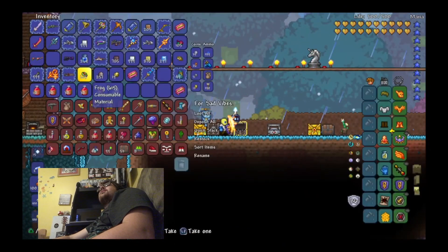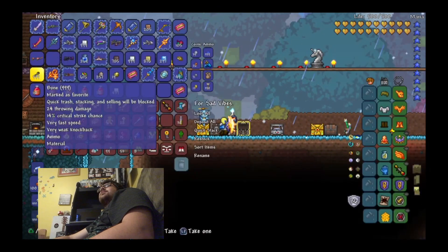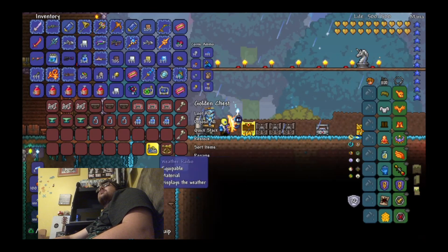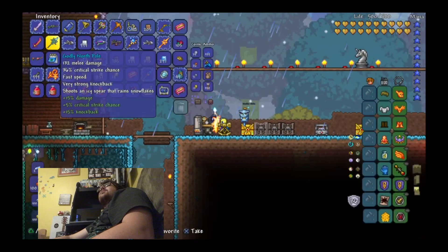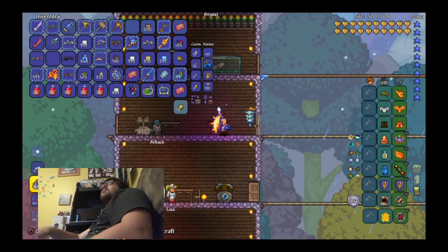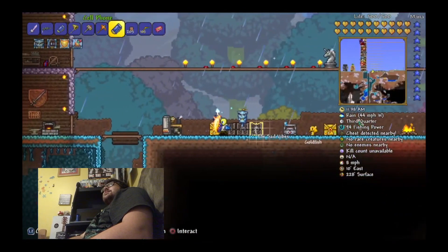And finally we have Sad Vibes. Let's go ahead and do this — all of his phone stuff, there's the last of the cell phone items. Got the cell phone successfully put away. Fish Finder, PDA, and cell phone — there we go. That is amazing. There are literally 13 things that the cell phone can do.